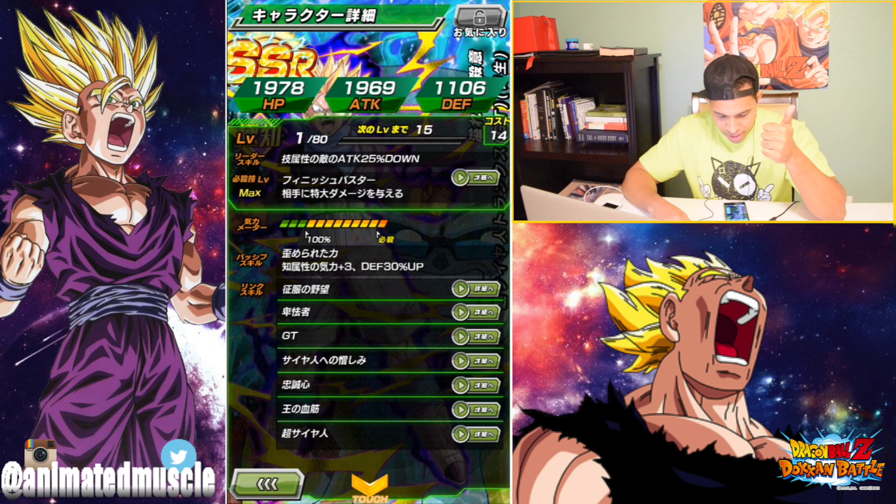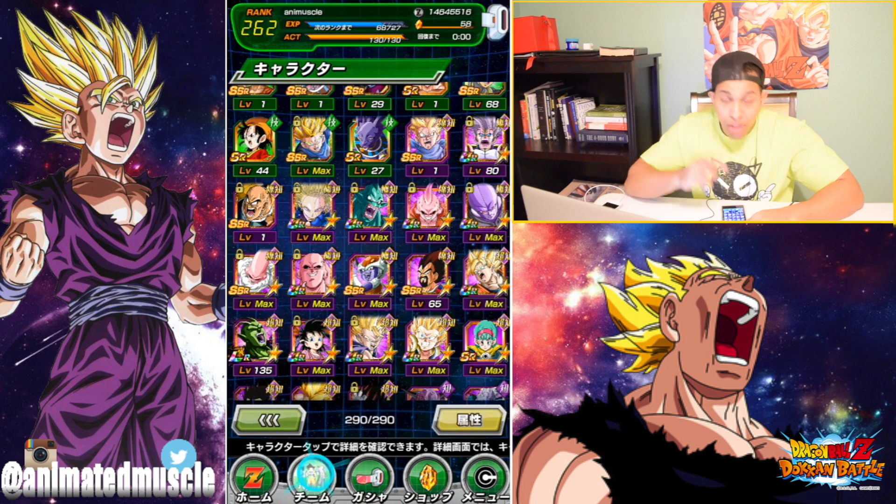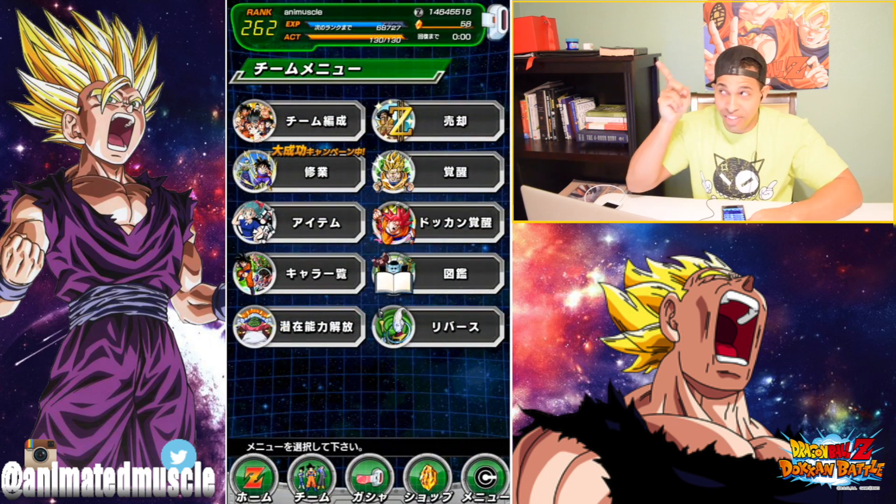His links are very decent. He has Super Saiyan, Coward, the Vegeta Family link, Loyalty, Thirst for Conquest, the GT link, and Hatred for the Saiyans. Not bad at all. He links with Super Baby 2 on about two to three key links, so not bad at all.